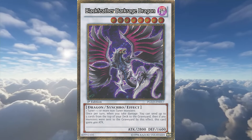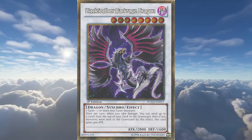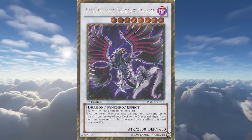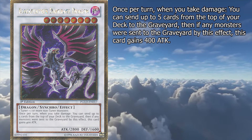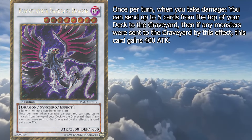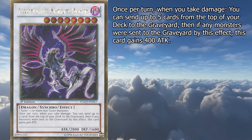Blackfeather Darkrage Dragon is one of the coolest monster names I've ever heard, and it's a crying shame it's stuck on such a mediocre monster. It has the same type and stats as the original Black Winged Dragon, and the following effect. Once per turn, when you take damage, you can send up to 5 cards from the top of your deck to the graveyard. Then, if any monsters were sent to the graveyard by this effect, this card gains 400 attack.